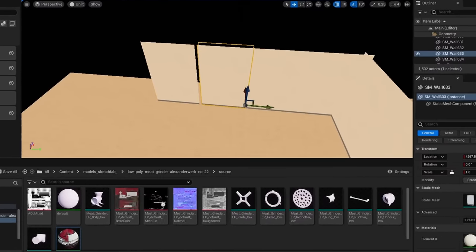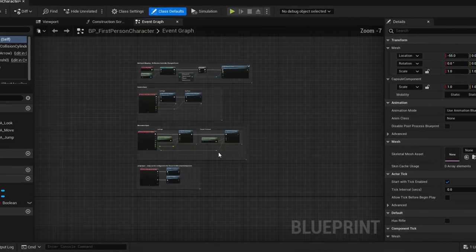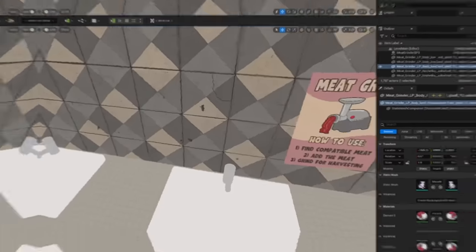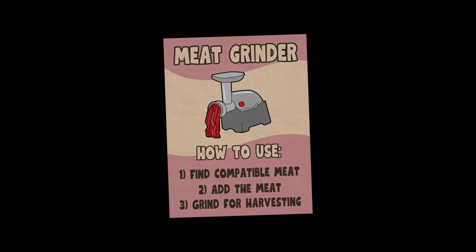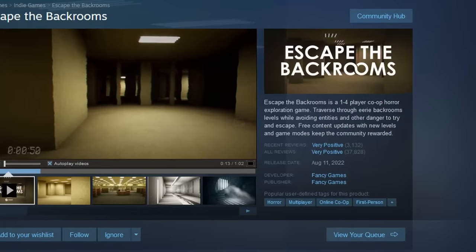I fired up Unreal Engine and started off designing a quick level. I made the player using Unreal Engine's pre-made first person template, then grabbed a few packs from the asset store and started building a giant work area, a few dimly lit hallways, and a big main room where the meat grinders would be — I'll talk more about those later. Overall, the game felt very backrooms-esque, which was perfectly fine by me because those games get crazy popular.